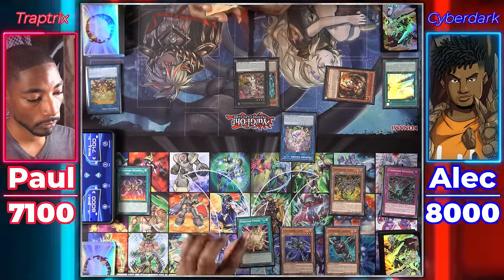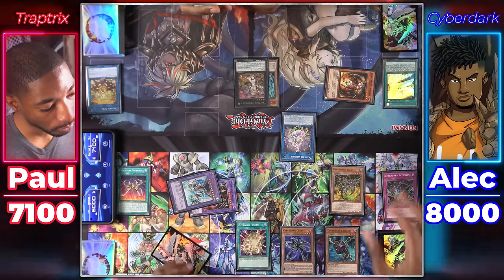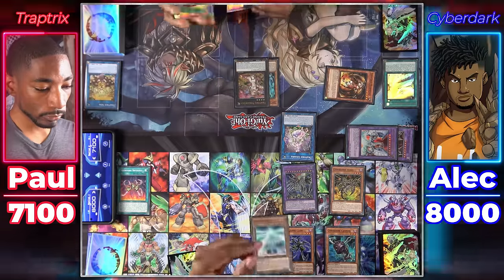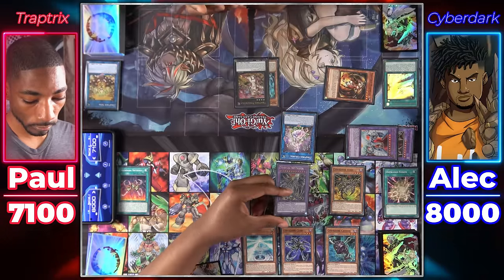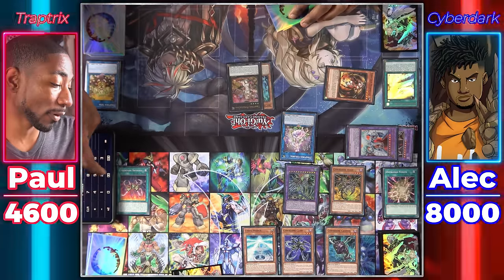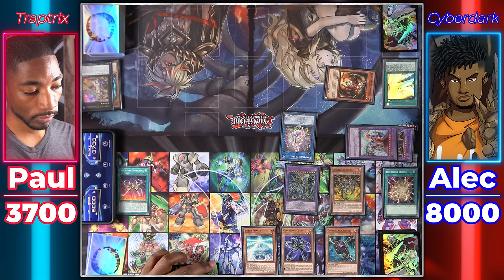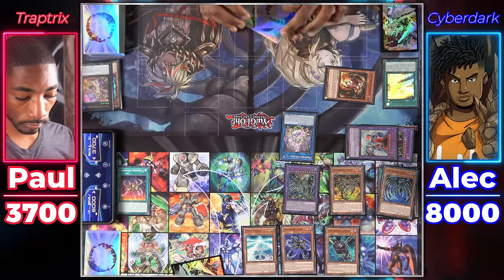Draw for turn. Activate Overload Fusion — using Cyber Dark Dragon and Cyber End Dragon to Fusion Summon Cyber Dark End Dragon. Activate its effect — target my Cyber Pharos to equip it. Cyber Dark End Dragon with 5,000 attack attacks Pinguicula — she won't die, I take 2,500. Cyber Dark Horn attacks Pinguicula — now she's destroyed and I take 900 damage. During damage calculation I get my effects — I use Cannon's effect to send Cyber Dark Edge from deck to graveyard. End my turn.